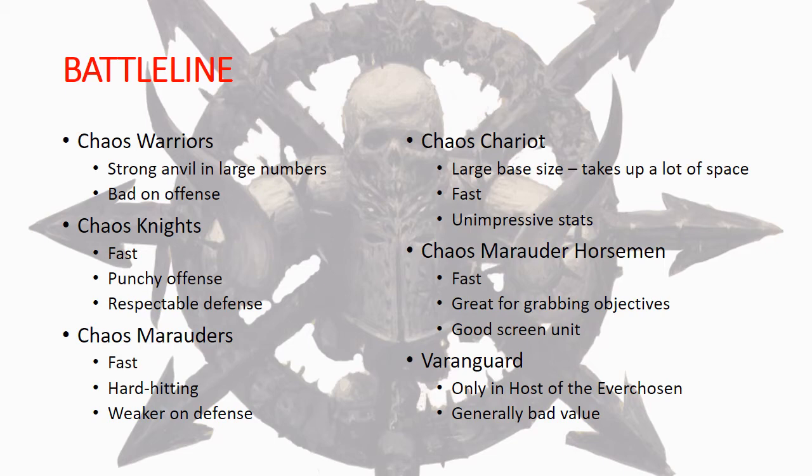Chaos Marauder Horsemen - speaking of 12-inch moves - these guys are all about speed. They're great for grabbing objectives and fantastic at screening and chaffing. They are really not that exciting on offense and have a 5+ save on defense, though you can buff that. Most of the time they're a great unit to get out there, grab objectives, and get in the way. They have the ability to retreat from combat and then charge again in the same turn, which can be really good for repositioning and getting onto objectives.